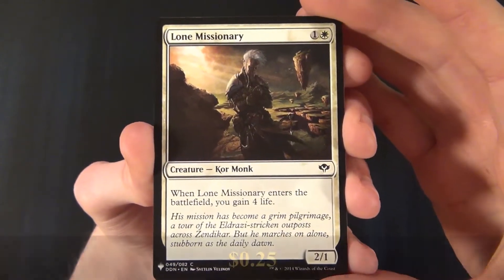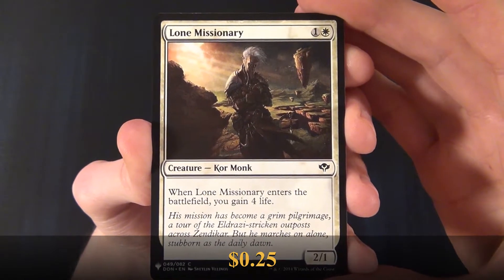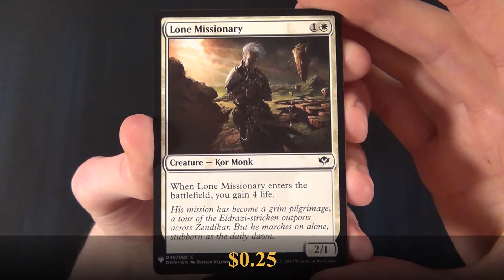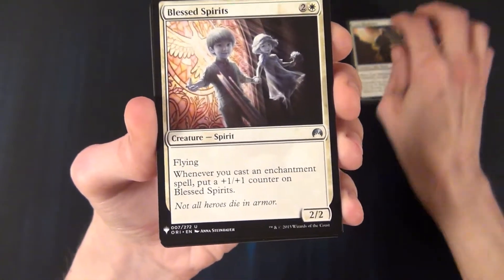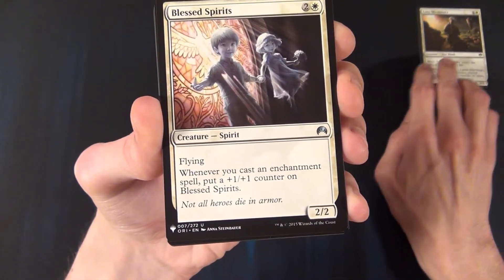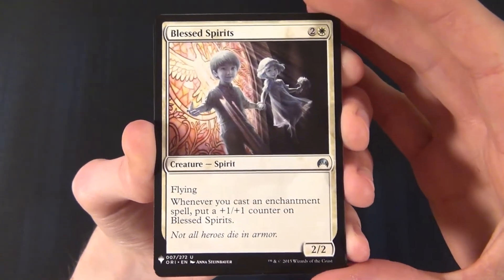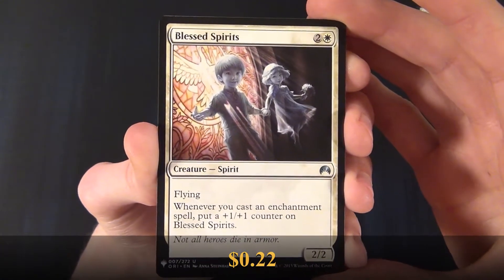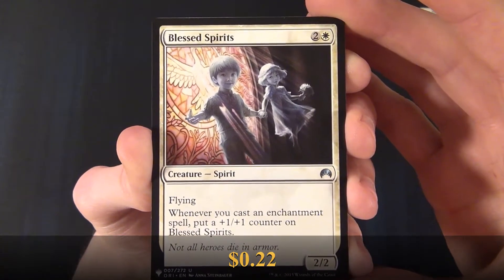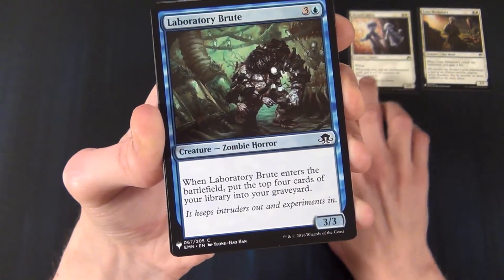We have a white common, a Lone Missionary. Nice. And then we have a white uncommon, Blessed Spirits. Very nice there.